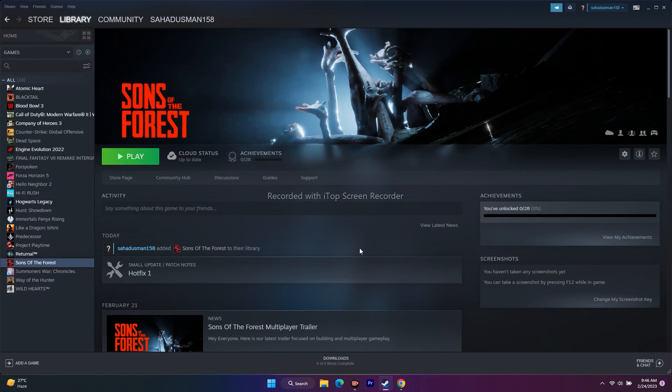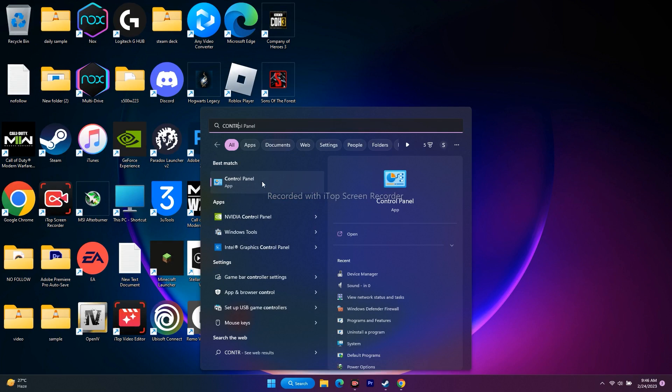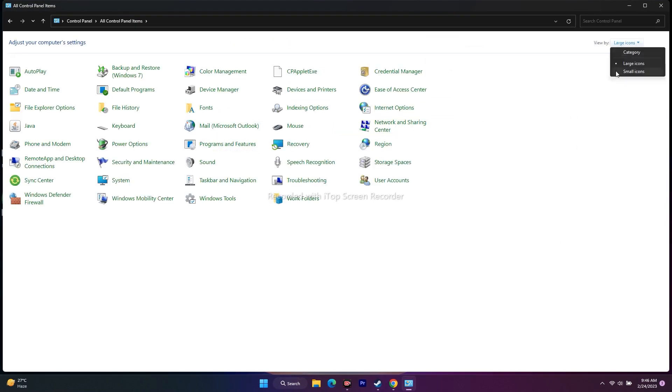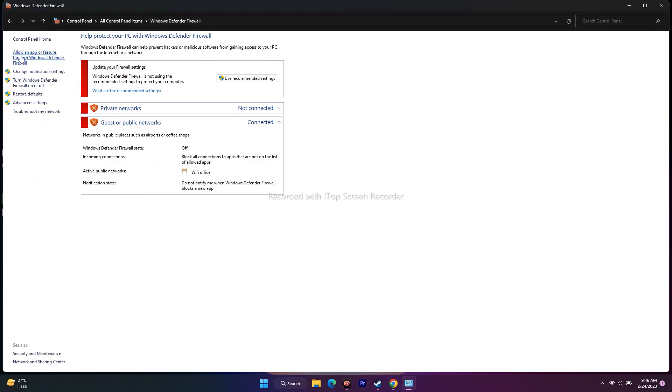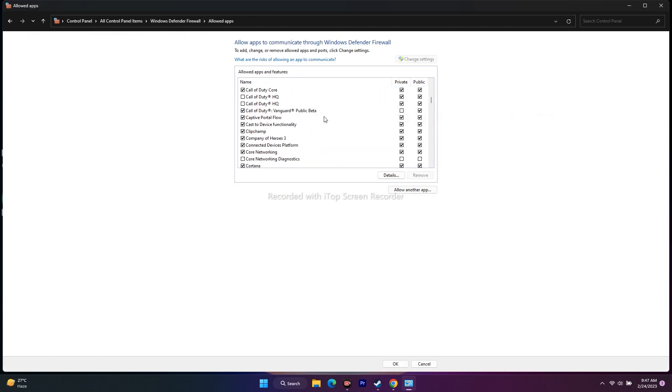Next, you need to allow the game through Windows Security Firewall. Go to Search and open Control Panel. Change the view to Large Icons, then click on Windows Defender Firewall. Click Allow an app or feature through Windows Defender Firewall. Check whether Sons of the Forest is already listed — scroll down alphabetically to S to find it.